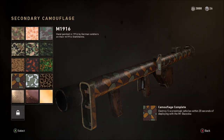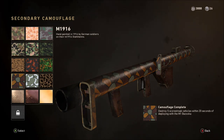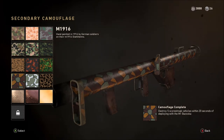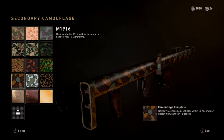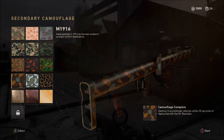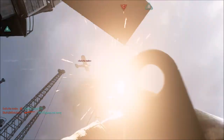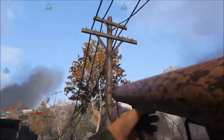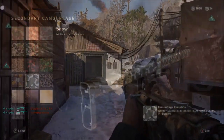The next challenges start to get harder. For the M1916 camo, you now need to destroy five score streak vehicles within 20 seconds of deploying with the M1 Bazooka. If you're struggling with this, listen to the commentator. As soon as the commentator says there's an enemy score streak available — whether it be a UAV or whatever — try and take it out within 20 seconds. Don't worry, you've got plenty of time. Even if you miss with the first shot it doesn't matter because you can still take it down within those 20 seconds. You only need five of them.